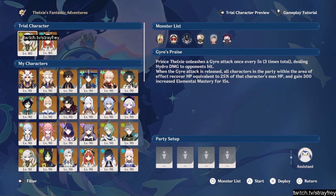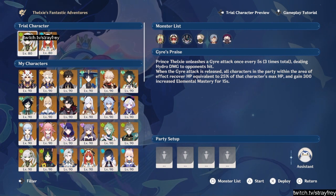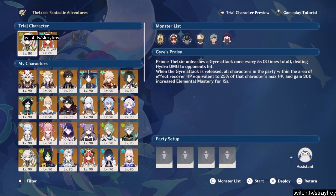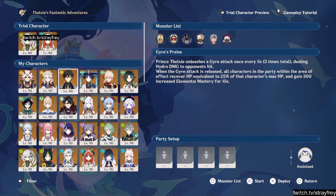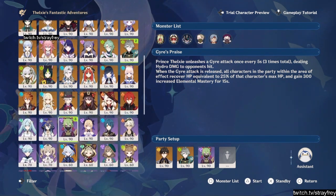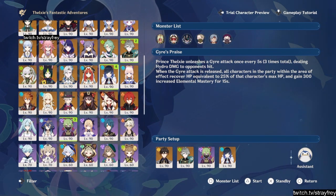Recover HP equivalent to 25% of that character's max HP, and gain 300 increased elemental mastery for 15 seconds. I'm not going to use those characters. Give me this team. Let's go.